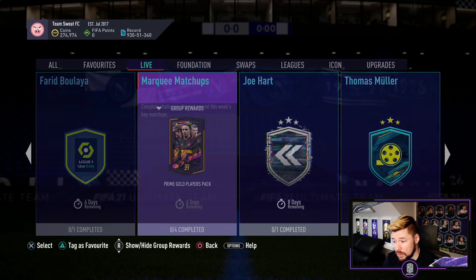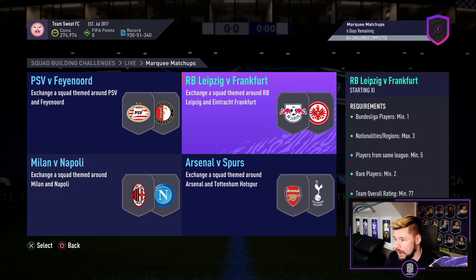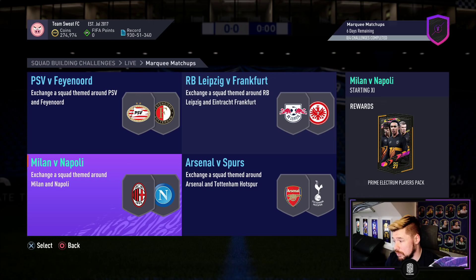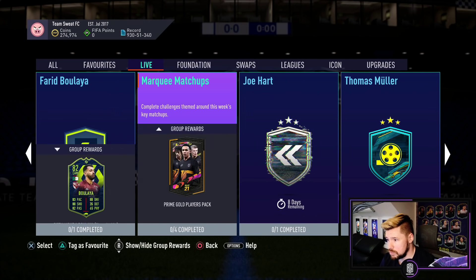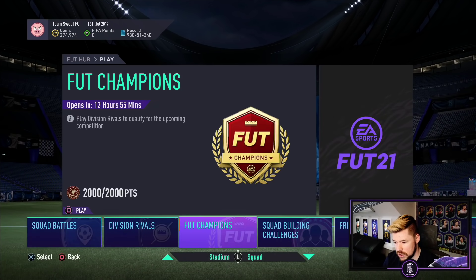We've also got marquee matchups: PSV versus Feyenoord for a prime gold players pack, Leipzig versus Frankfurt for a gold players pack, Milan versus Napoli only requiring one Serie A player for a prime election players pack, and Arsenal versus Spurs for a premium gold players pack requiring just one Arsenal or Spurs player and only two Premier League players. They've actually made the requirements for marquee matchups relatively easy today.